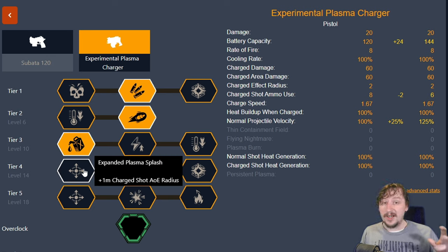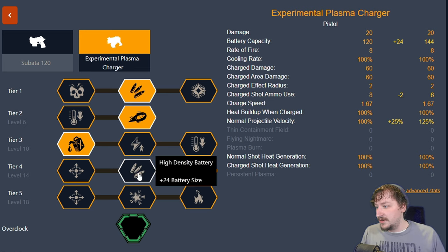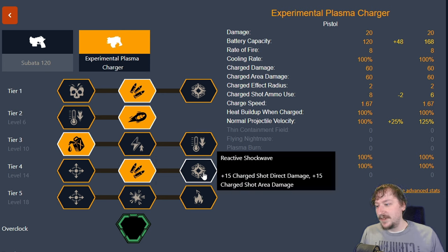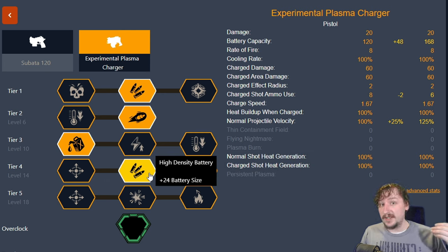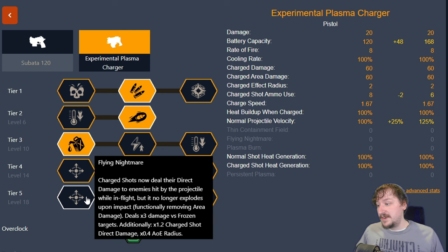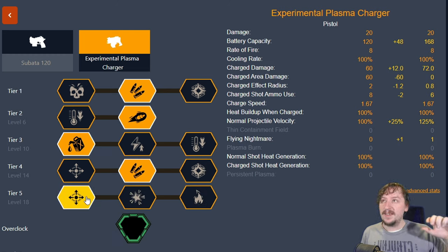In tier four we have increased charge shot radius for a bigger AOE, more ammo, and increased charge shot damage and area damage — all pretty good. I'm going to be taking extra ammo though, just so I can use it more often for EPC mining. In tier five we have flying nightmare, which makes your charge shots do all their direct damage when hitting any enemy, but the charged ball no longer explodes on impact — it just keeps going. This gives you more charge shot damage overall but reduces the effective radius. It's great for firing down long hallways or tunnels, and also great for taking out swarms like swarmers and jellyfish.